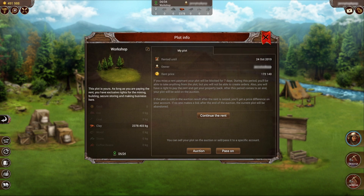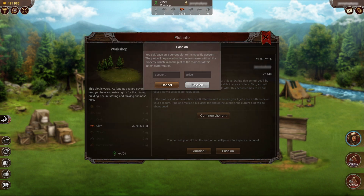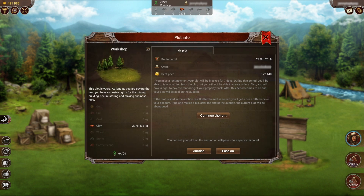The other option here is pass on. If you click on pass on, you can sell or pass your current plot to a specific account. Let's say you had a friend who arranged with you to buy it at a specific price, or you want to offer it to them because they have an interest — you would put in their account name and the price you would like, and click pass on. Now let's go check out the land registry.